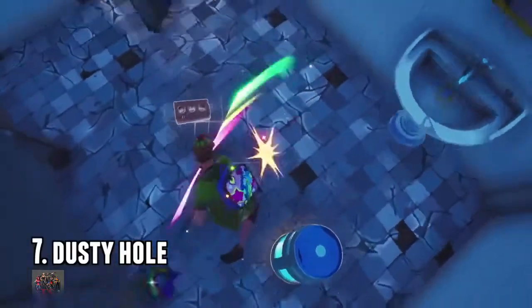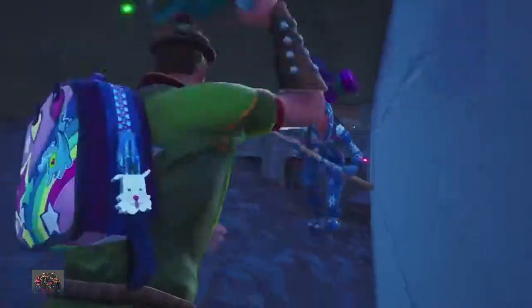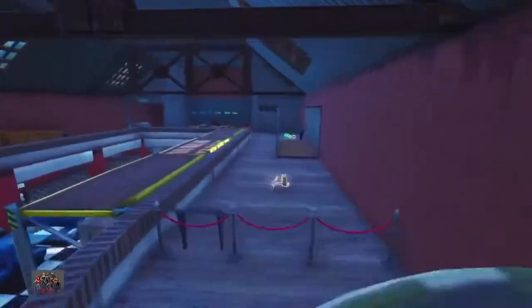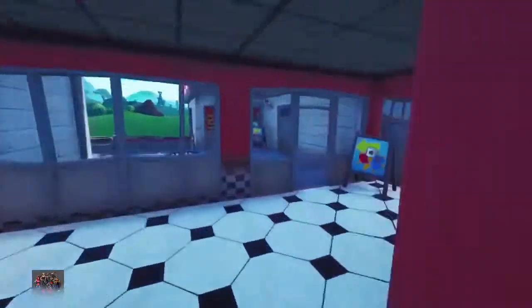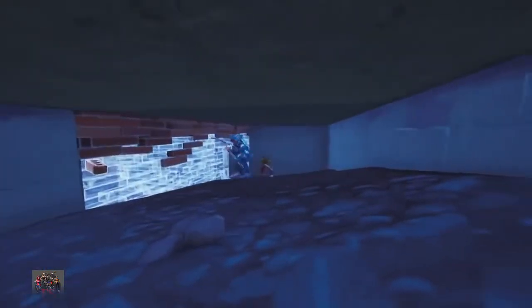Next one is the dusty hole. This one I found like a year ago — you break your way through the bathroom in Dusty, and then you can go underneath the souvenir shop. There's like a whole area down there that no one really knows about. Just make sure you cover it up with a floor piece. This one's another dusty spot called the dusty kitchen. There's a hole next to the kitchen — put a staircase above you and a floor above you so no one knows you're down there. Head your way in and yeah, you're in another tiny little hole. There's not much you can do down there, but you're completely hidden.